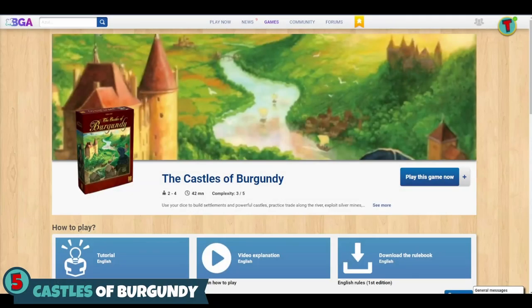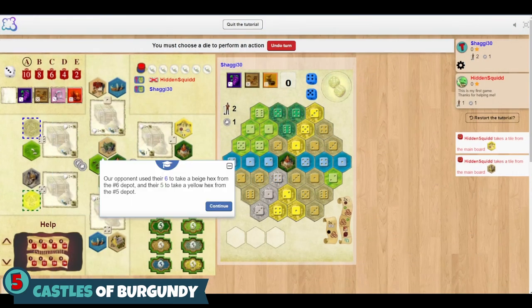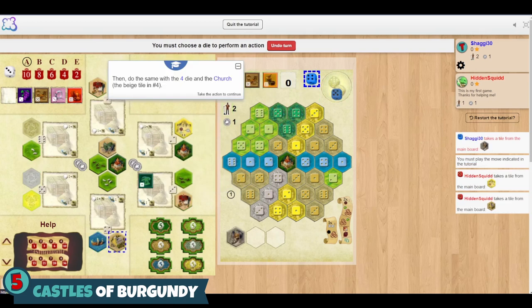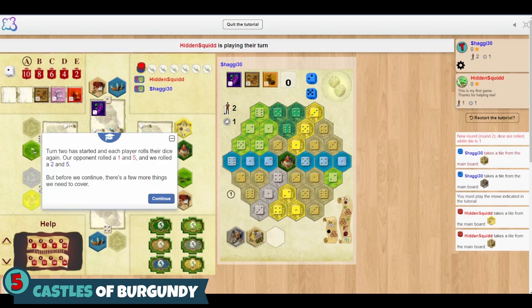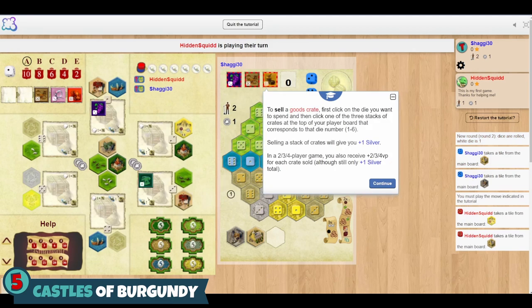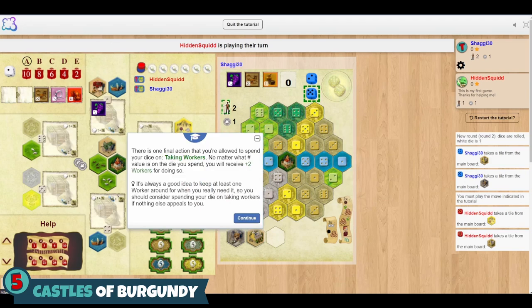Number five is another classic — The Castles of Burgundy. Super popular Feld game, definitely one of my favorites. I love playing this at two player — pretty much the only way I'll play this. The implementation here is sort of no frills, but it just works fine and the game is so fun. You roll some dice, you have some dice manipulation, and you use those dice to take various actions to build out your little province. An absolute classic Feld game, and it's so wonderful that you can play it here for free. The Castles of Burgundy.